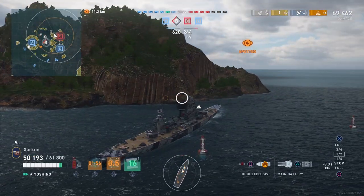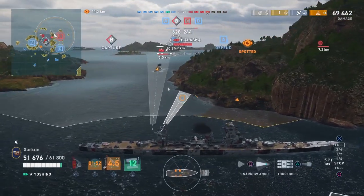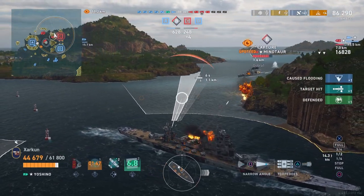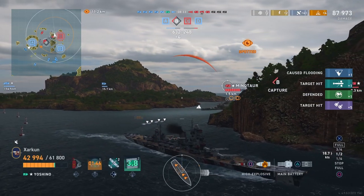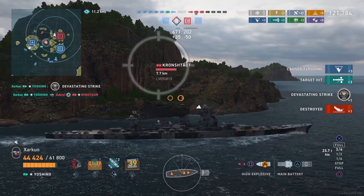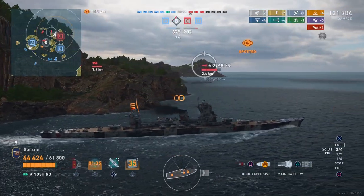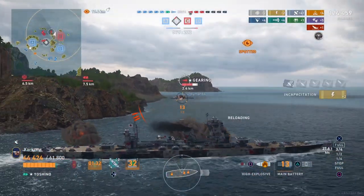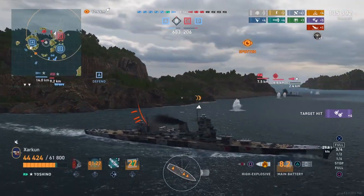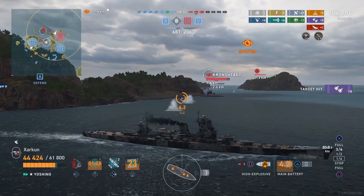We get spotted as we round the corner, not sure what by — a cruiser. Remember those two cruisers? At least one of them is pushing forward; it's the Minotaur. I still have one set of torpedoes left as my first set makes contact with the battleship, doing a lot of damage. The second set dev strikes the Minotaur with no problem. Meanwhile, the AFK Gearing shows us just how effective these HE shells can be — how devastating they are if you get them all into a destroyer.